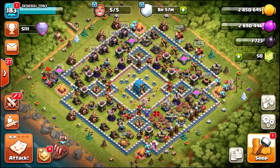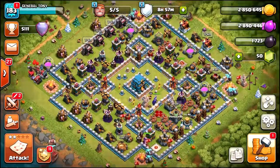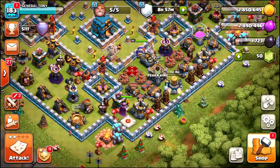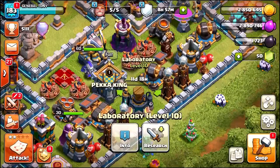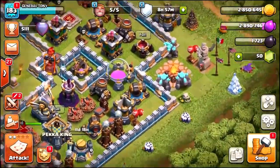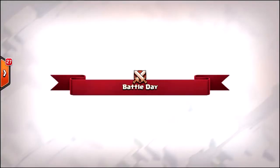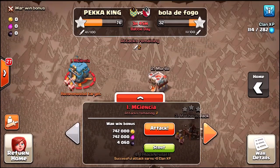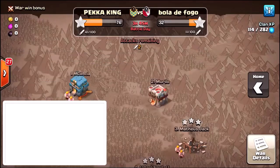We are back with a brand new episode on the channel. My name is General Tony and welcome to my Town Hall 12 account. In today's episode we are going to be having some amazing fun guys — we are about to gem the new level 9 golem to max level. We've already upgraded it inside of the laboratory.